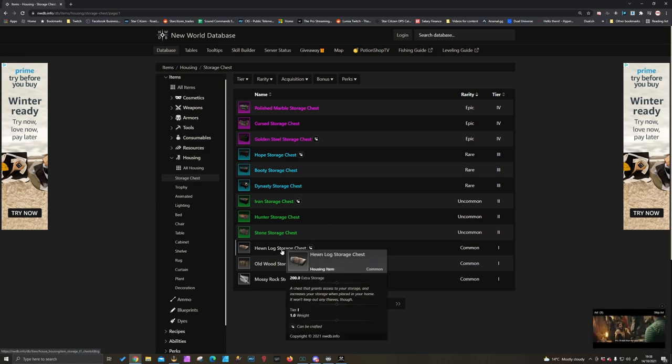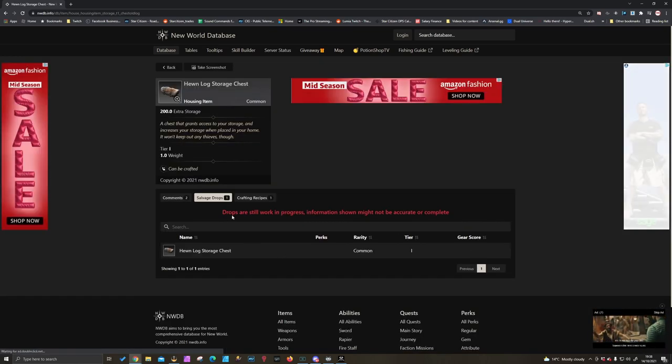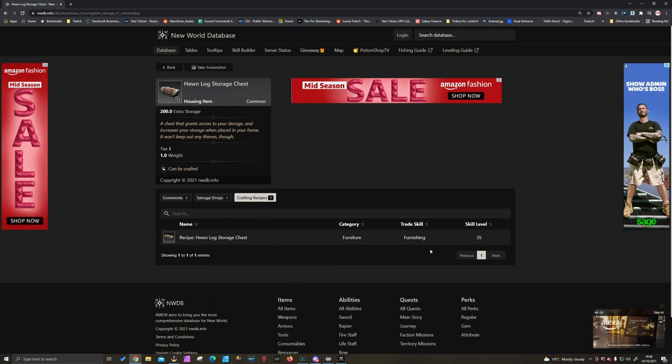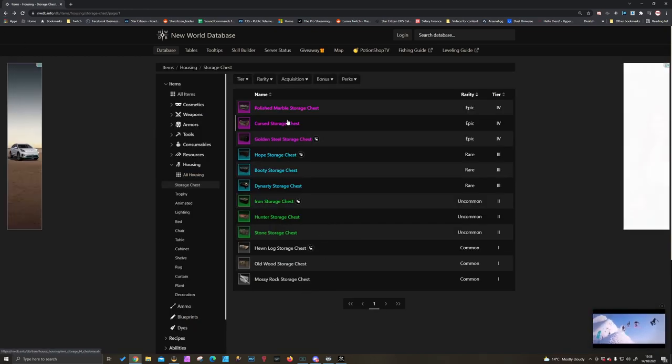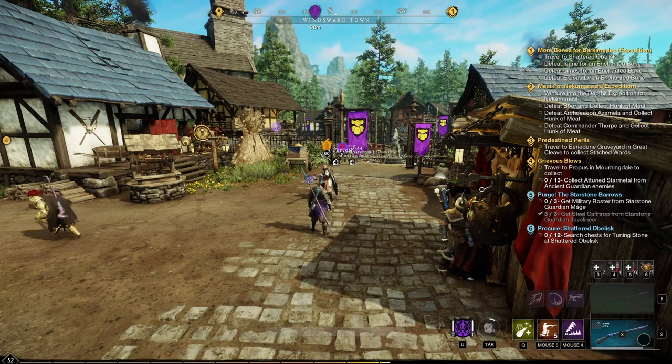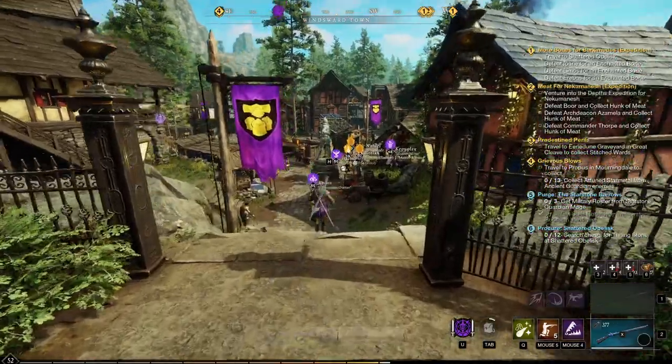I've got the hewn log storage chests, which are craftable — I found a recipe for it and I can craft it at level 35 furnishing. This adds 200 storage per chest. These are all tiered; some of these will drop in the world, or you can buy them from your trading outpost.